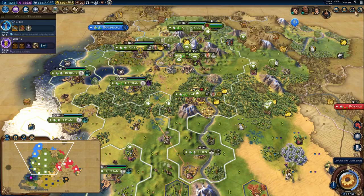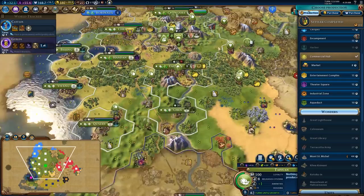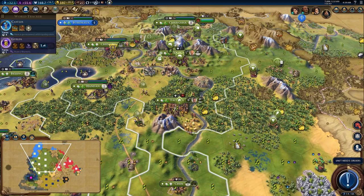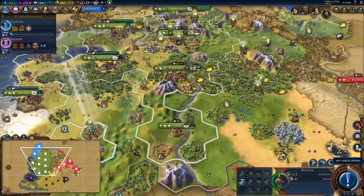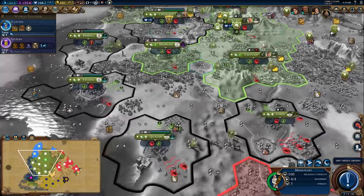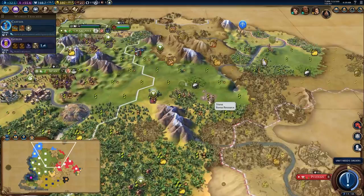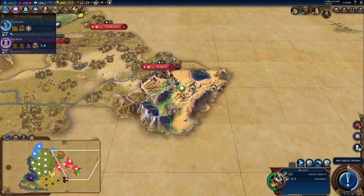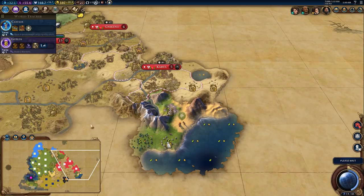Settler completed — that is my third last one, so I need just one more. We're going to settle right there. We're going to put a mine down. We're going to spread our religion to these new cities because we want the Era score from converting them — that is the most important thing I'm looking for. Chop there to actually get the Holy Site finished so we can get value in the Renaissance. If we do get the Golden Age, which we would really like — I might not be able to get it though. I should be getting Great People soon.